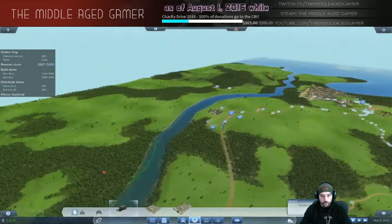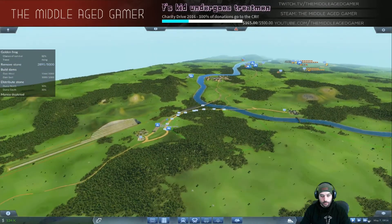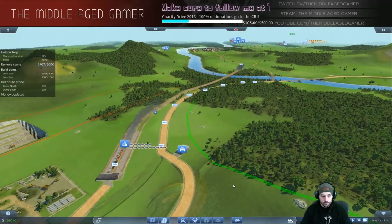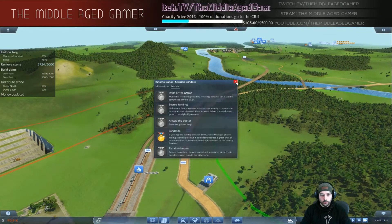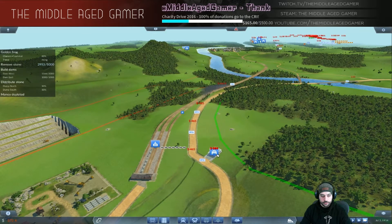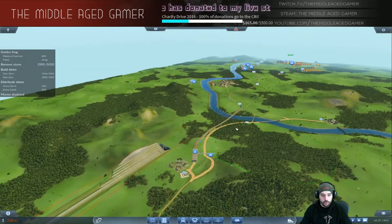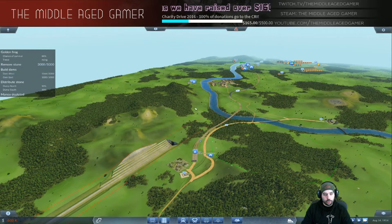We've got a bus stop on that dump site and one on this dump site as well. Still got about ten years to go - plenty of time. Once all these guys get in the depot we can set up the new routes. Waiting for a train to make a delivery and then setting up routes to both dump stations with the steam lorries. You can also do trains of course. I'm going to keep the trains going to Dam West for the time being.